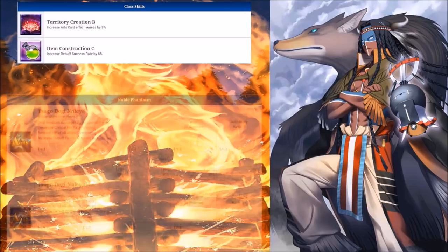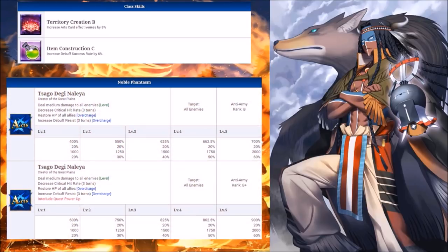For his Noble Phantasm, it's an AoE that damages your enemies while decreasing their crit chance for three turns. It also heals your team a bit and gives them an increase in debuff resistance. This NP has a nice blend of effects, and with both an active and a passive skill that buffs his Arts, his strengths are clear. Use this as an attack, especially for farming — don't depend on the healing; it's more of a bonus than a priority.